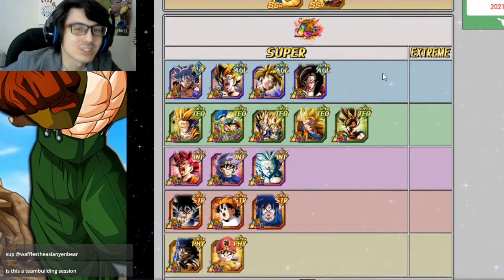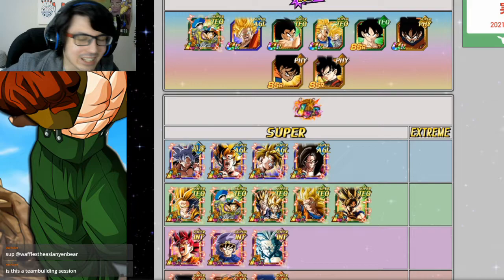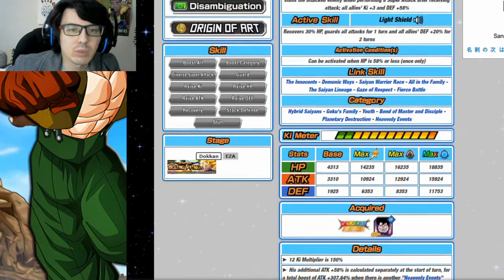Essentially you have all the units you'd want to pair with this Gohan, so if you're running him on Goku's Family that should be a pretty easy team to build. If you have questions, you can always let me know in the comments.